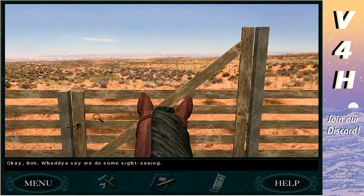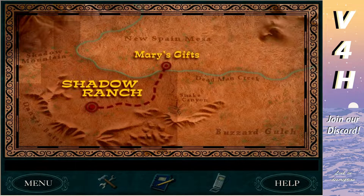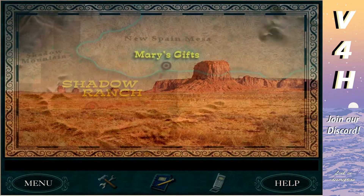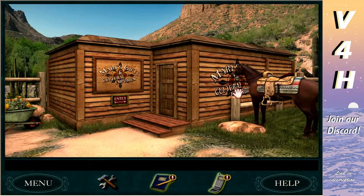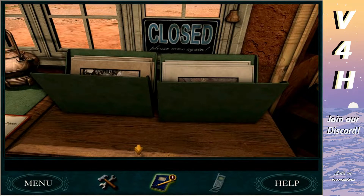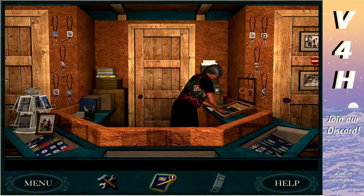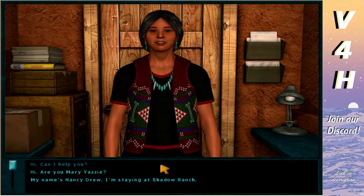Bob isn't supposed to be hot or sweaty at all. 'Okay Bob, let's do some sightseeing.' There's no visible trail — we're just off-roading. Off to Mary's Gifts. Someone commented that Red Knot and Tex are the same voice actor, which is really cool — I feel like they'd get along with each other. Mary's shop is a really cool location separate from the ranch. I like that there's a fourth suspect separated from everybody.